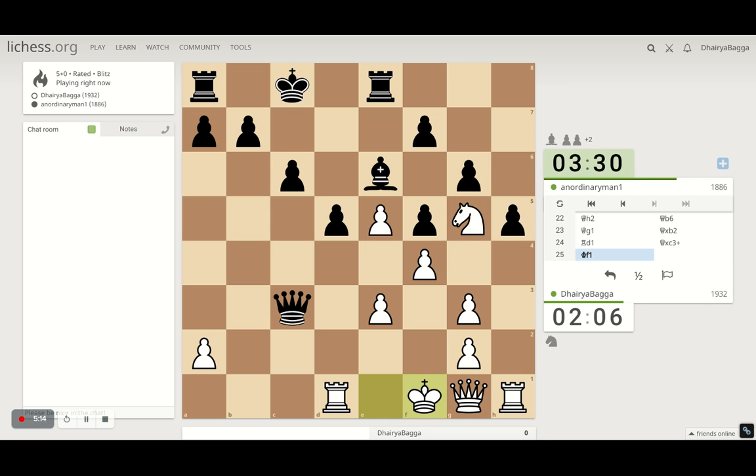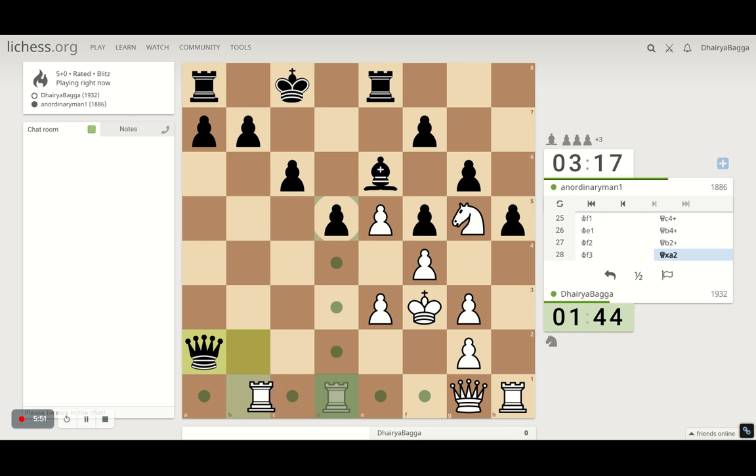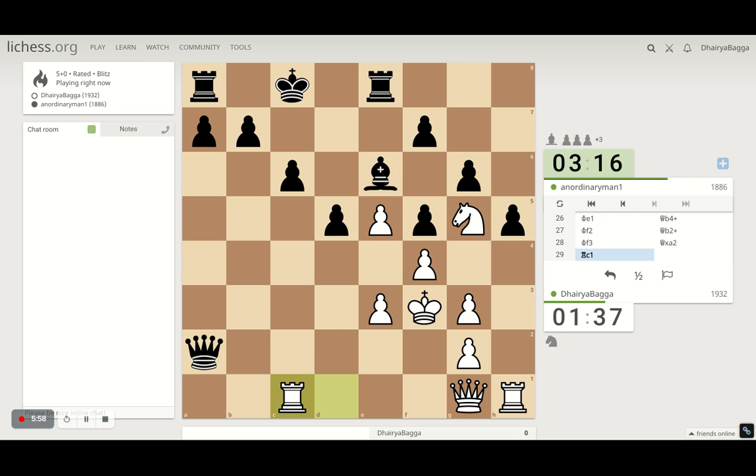I'll side-move my king there. He gives a check, I move. He gets another pawn at most. He's trying to move me somewhere else. I'm okay moving upward as well — there are no threats as such. I can take this bishop anytime I want. Okay, let's go ahead with rook over here, and now move my queen as well to probably d1.